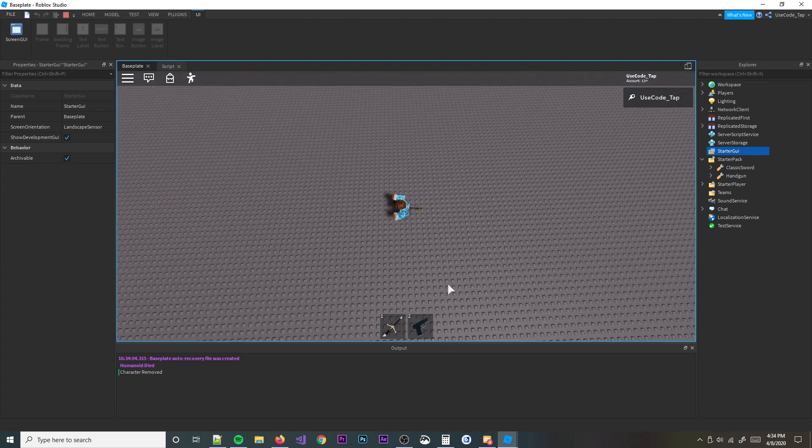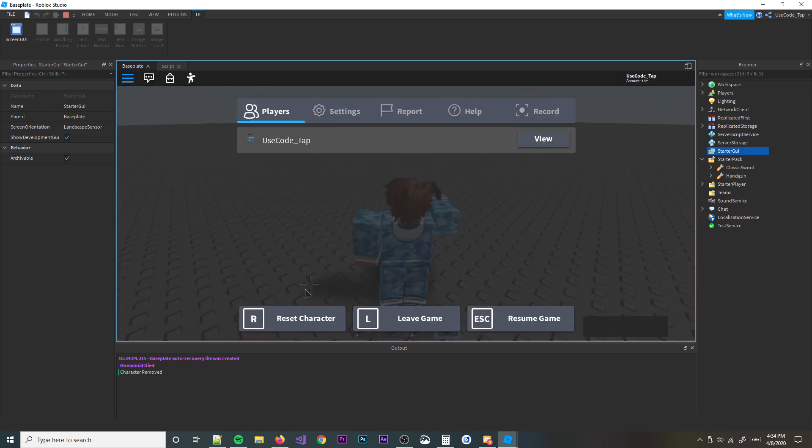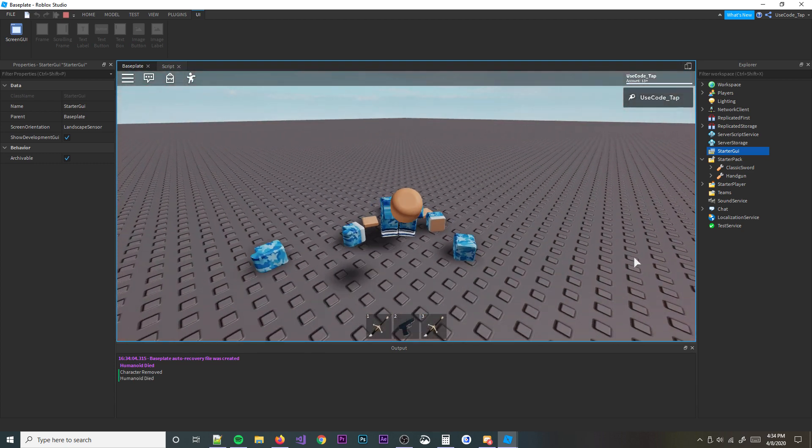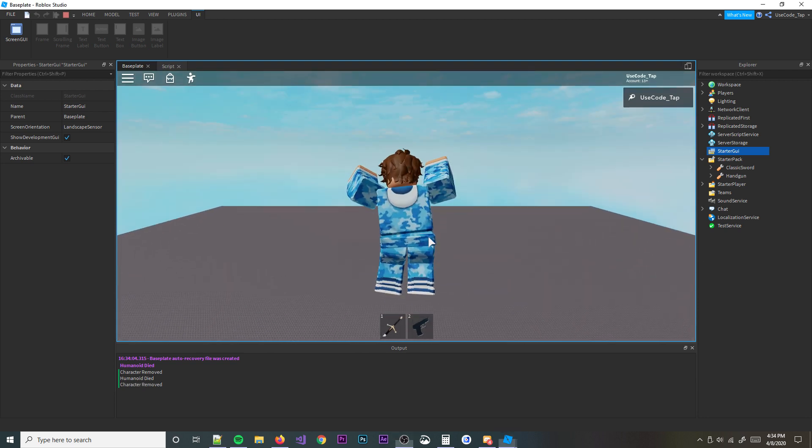Let me reset real quick — the tools drop, and I can pick them both up. It works just fine. That's the whole script — pretty simple, not much to it.